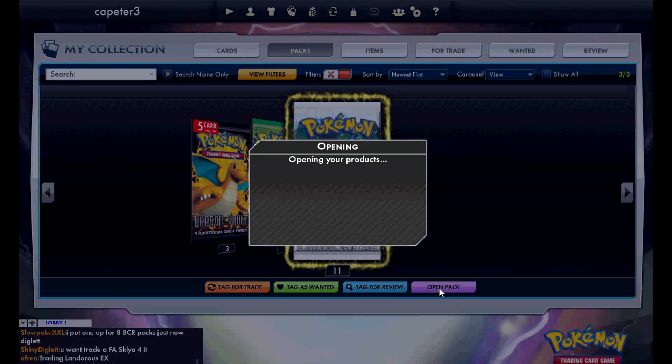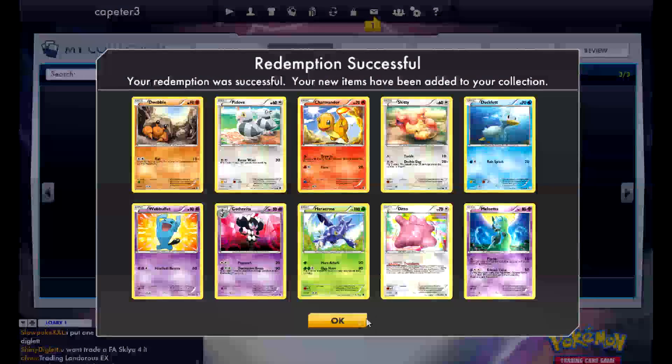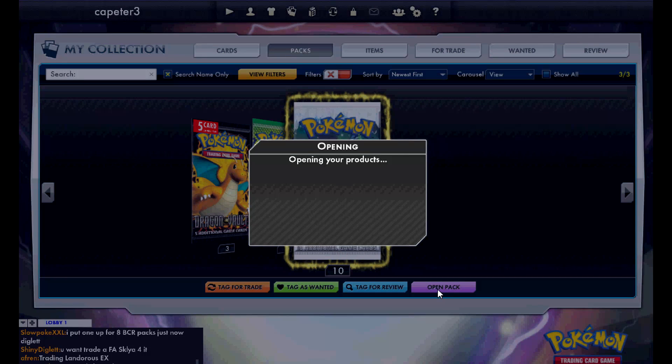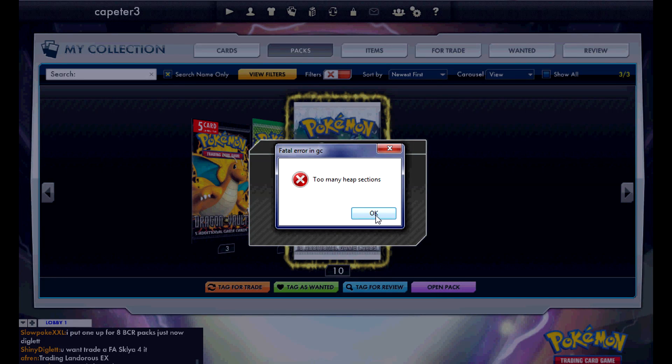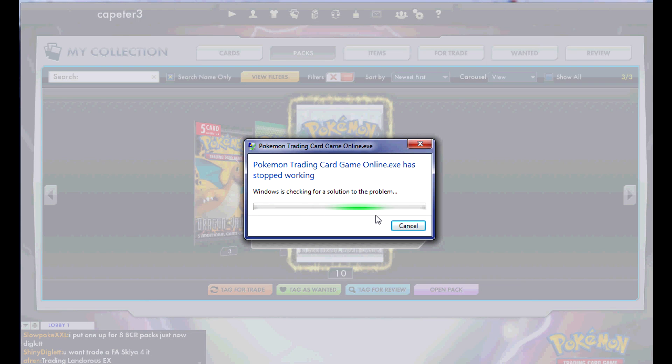Looks like nothing there — a Town Map. This is running really slow, the video's fragmented. Oh — Ditto! That's the first Ditto, not a bad pull there. There's some error in my pack openings.